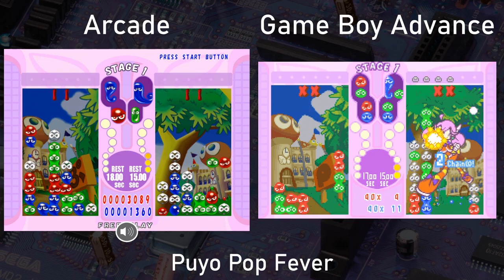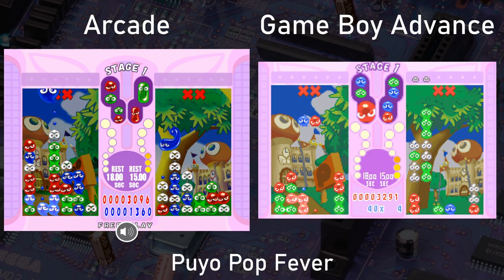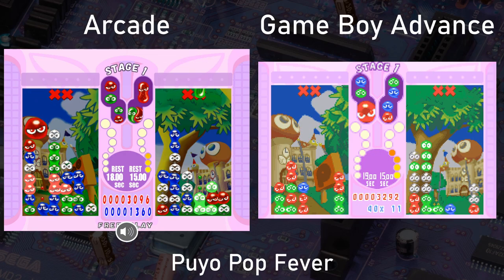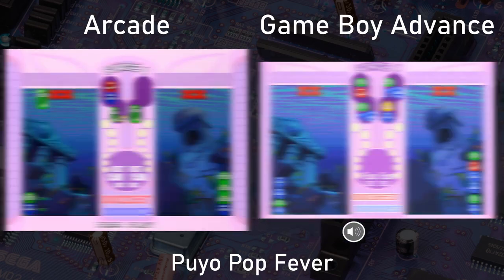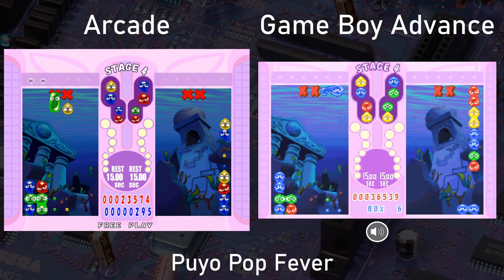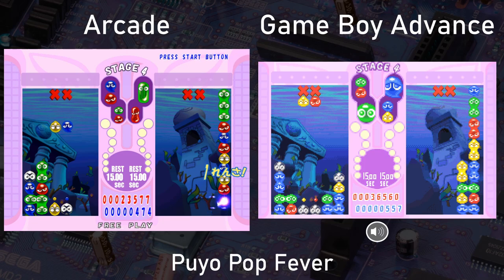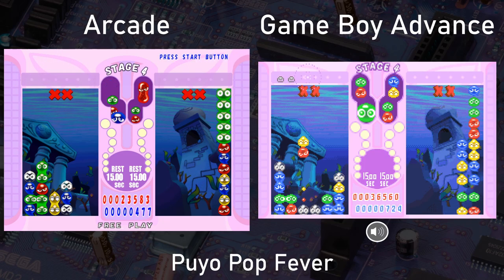If you're wondering why the colors are so much brighter than the arcade original — like with a lot of Game Boy Advance ports, this was done because the game was designed to work on the original, non-backlit Game Boy Advance hardware. Developers would often make the colors brighter than they should be to make things easier to see in lower light conditions, and that's why so many Game Boy Advance games are just obnoxiously bright.